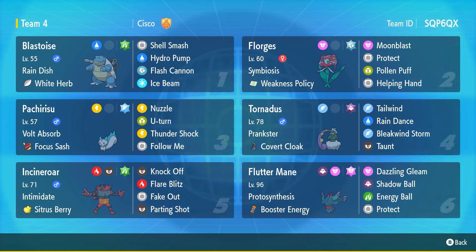Today we've got a bulky Shell Smash Blastoise plus a Weakness Policy Symbiosis Florges. This team is fully centered around Blastoise — fully — and if we can't get him set up, we're just screwed. So we've got a Rain Dish bulky Shell Smashing Blastoise. I've fully invested its EVs into bulk because it already has pretty decent bulk, then gave it Shell Smash to get that plus-two in Special Attack and Speed. It's got the White Herb to reset the defensive drops, and it's running Hydro Pump, Ice Beam, and Flash Cannon.